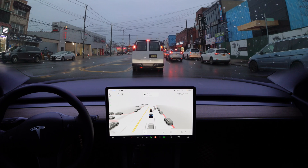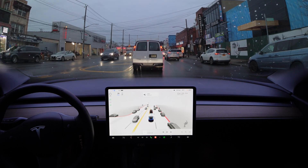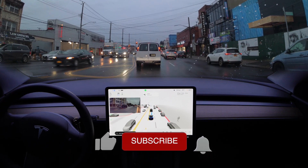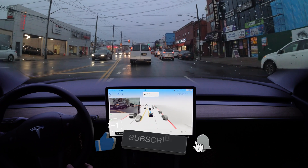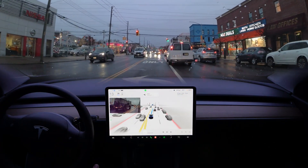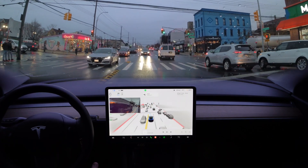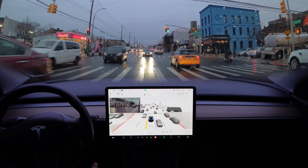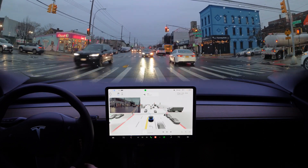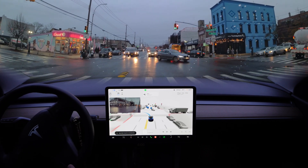I just pressed the accelerator and the beta did everything by itself. Over here the beta wants to turn left — it turned on the blinkers, then turned them off. I don't know why. Now we start moving forward and the beta is going to take that turn — very good, in the right lane to turn left. There's an arrow there. Now I think it's going to be the green arrow — beta, you can go. Okay, very good.